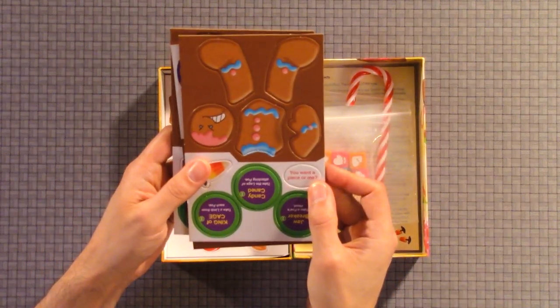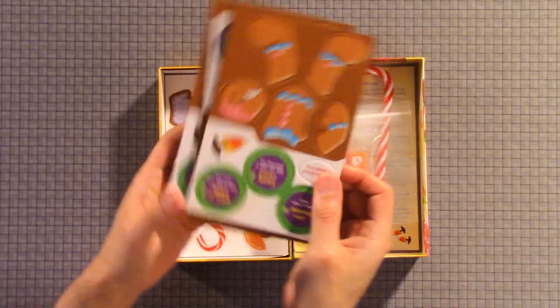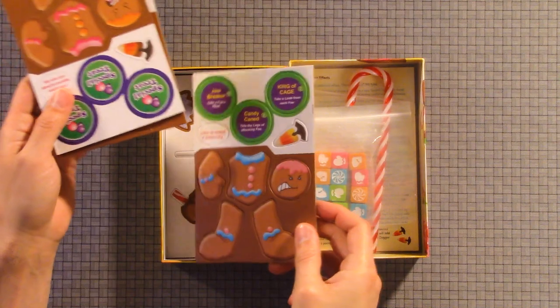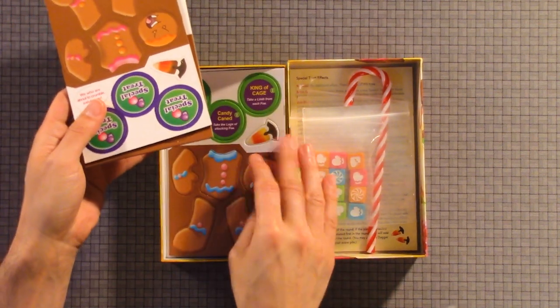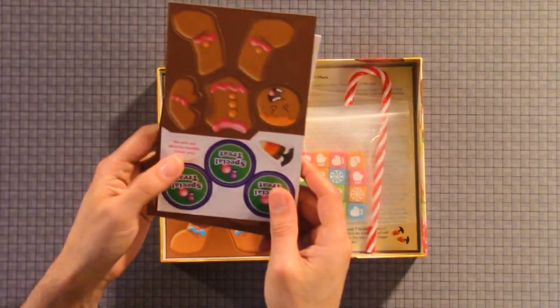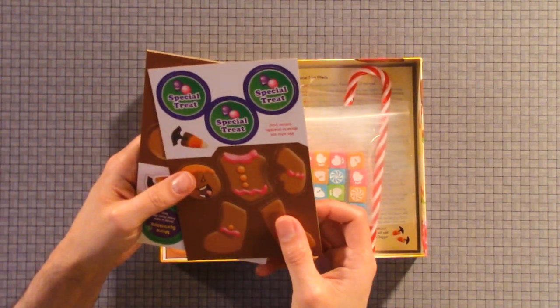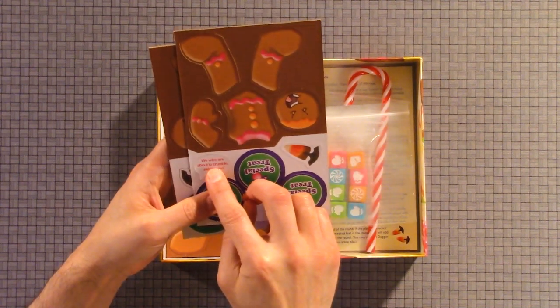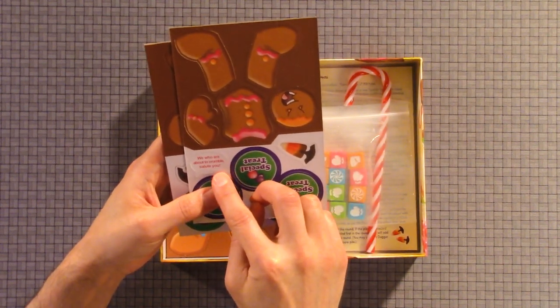So here, 'you want a piece of me.' And you can tell he's — his face. Now it says jawbreaker and candy cane and king of cage. Flip it.